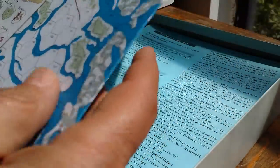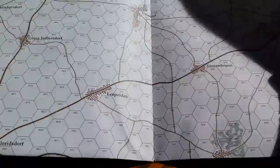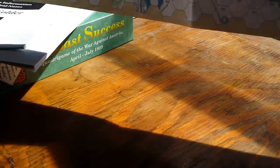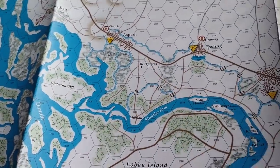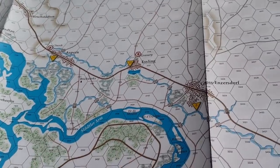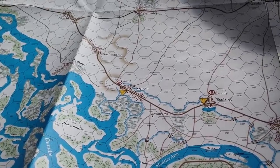I wanted to show you the map — I've got this here in the sunlight, because we've got cameras that can deal with the light. This bottom corner is obviously where a lot of the action happens. You can see the Danube River here, Essling in the middle, and Aspern further north. It's a fairly detailed map — I think we're doing 500 meters per hex, or maybe 425 thereabouts.